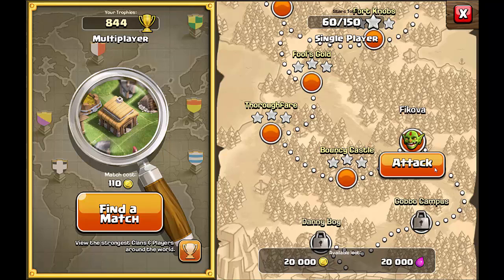Level 21 Fikova. The available loot is 20,000 gold and 20,000 elixir.